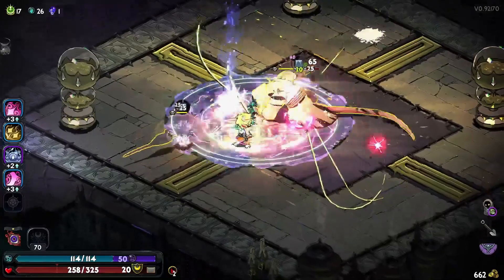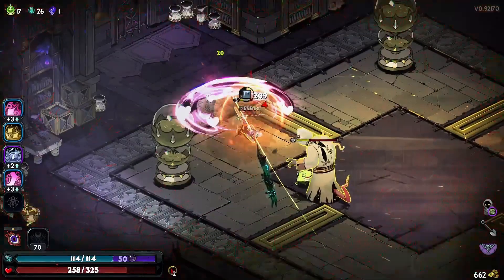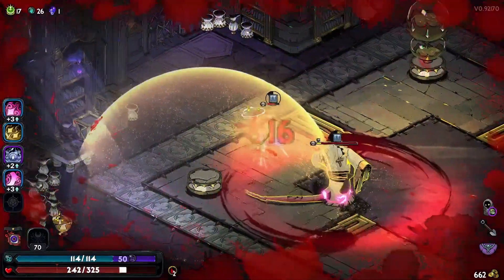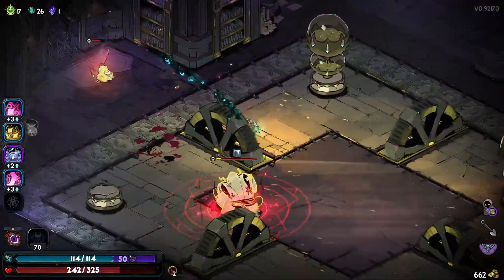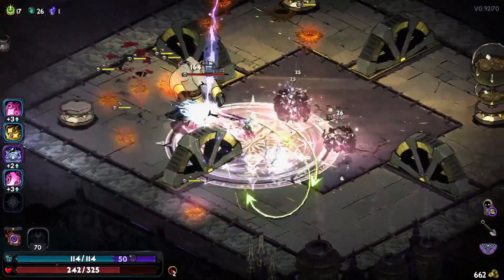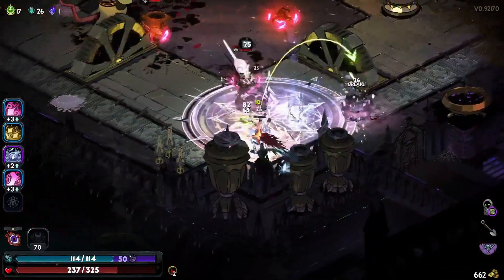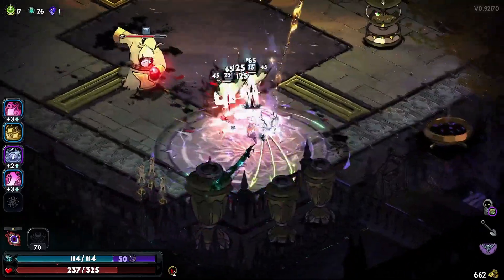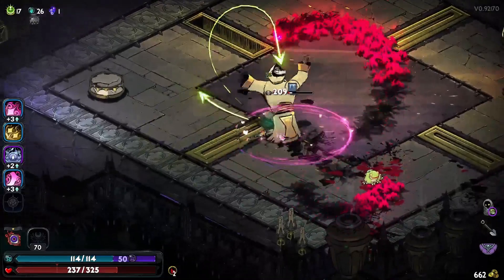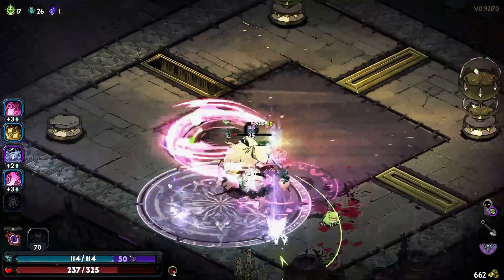A really cool combo of boons to watch out for is Artemis' Support Fire and the Daedalus hammer upgrade Flick Knives. Both of these upgrades are good on their own, but when combined they complement each other perfectly. Support Fire fires an additional arrow on attack and special. This boon is great for the sister blades because it helps you cover enemies at a distance and also helps spread out damage to multiple foes, which are both weak areas when it comes to the blades.